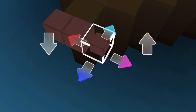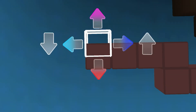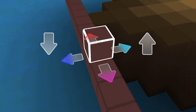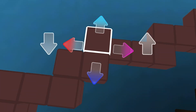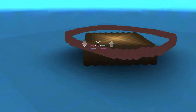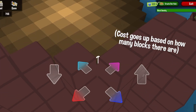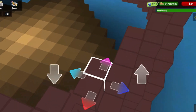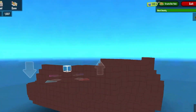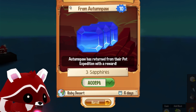I'm starting by creating the base of the tree stump. I've already gone over 100 sapphires for the cost of the master block — I've probably made it a little too big, but better to be bigger than too small. My pets have come back from their expeditions. Thank you. For the trash.